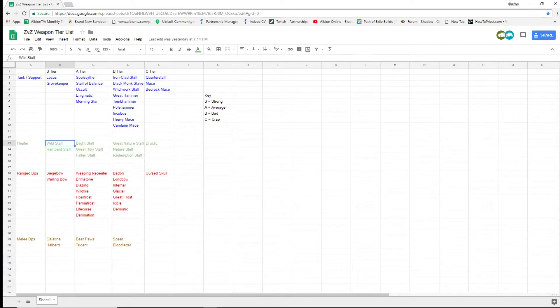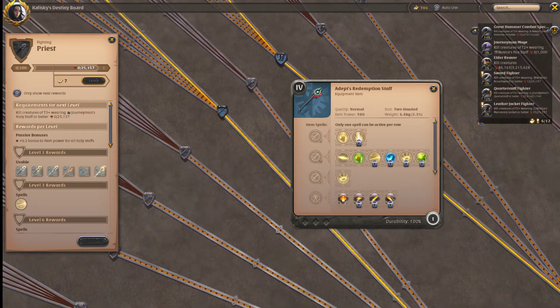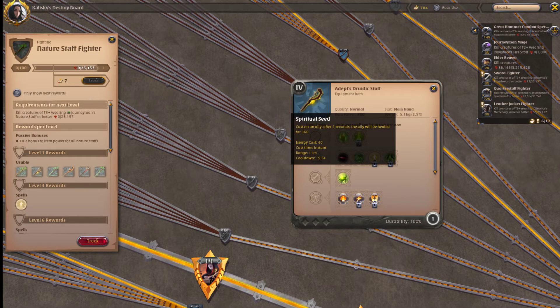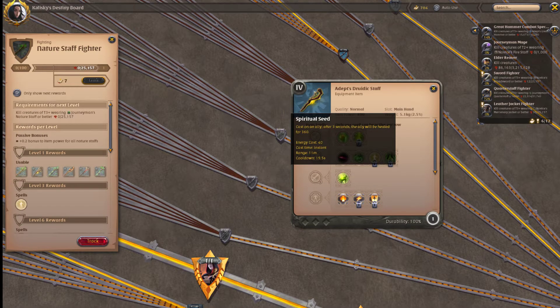In C tier we have Druidic Staff, which is pretty bad. You can maybe put a Seed on someone who's low, but a Seed takes so long to proc that it's just not ideal. The 20-second cooldown doesn't really sync up with any tanks or anything in the ZVZ.